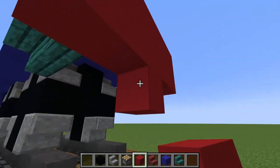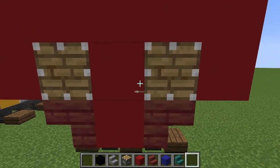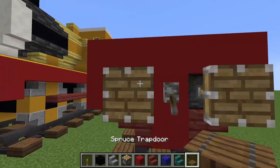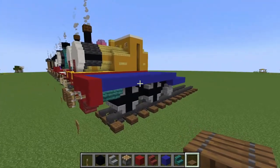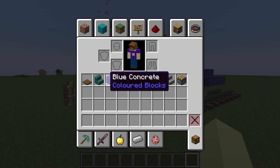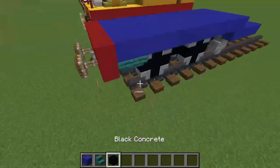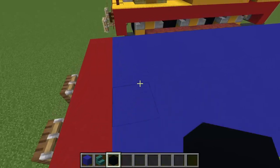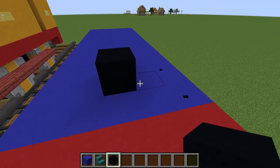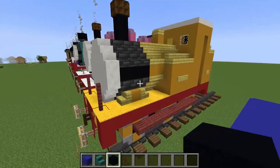Place one there, mangrove stairs — break those two — then a lever, spruce trapdoor, so it looks like this. Now let's discard some of this stuff, but we will need blue concrete, warped stairs, and black concrete for now. With the black concrete we're going to do one block, and I might be making the faces smaller — it's the first time doing this model.